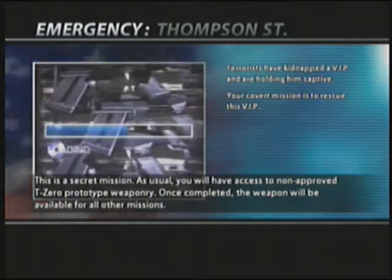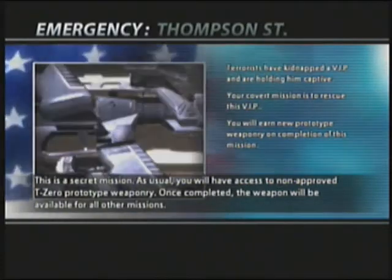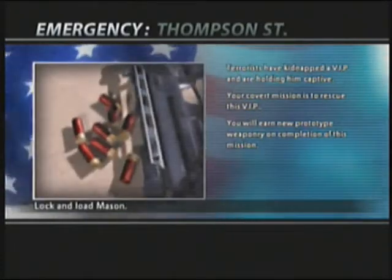You have access to non-approved T-Zero prototype weaponry. Once completed, the weapon will be available for all other missions. Lock and load, Mason.